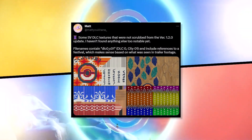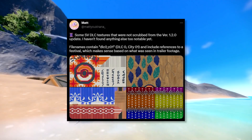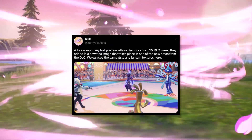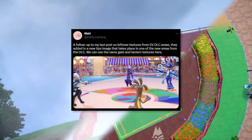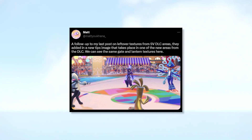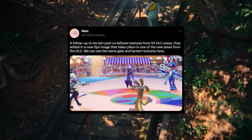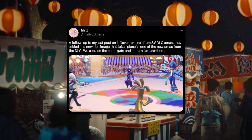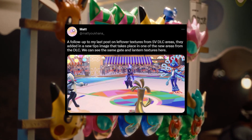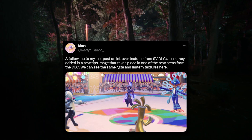Matt Yukana dug up some DLC textures that weren't scrubbed from version 1.2. There wasn't anything super noticeable, but there are a few textures that are cool to see — a little early access. In a follow-up, he found a new tips image that takes place over one of the new areas of the DLC. We can see the same gate and lantern textures there. It seems like they overlaid this background onto a stadium in the middle of the world — possibly Mesa Gosa — and that could be a battle background we see in the DLC. They did that for the Sword and Shield DLC too, so that'll be a nice addition.